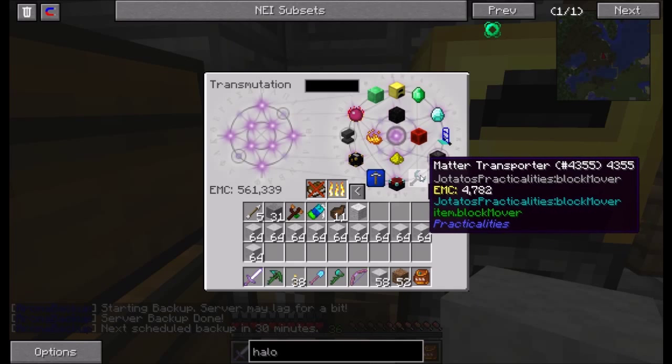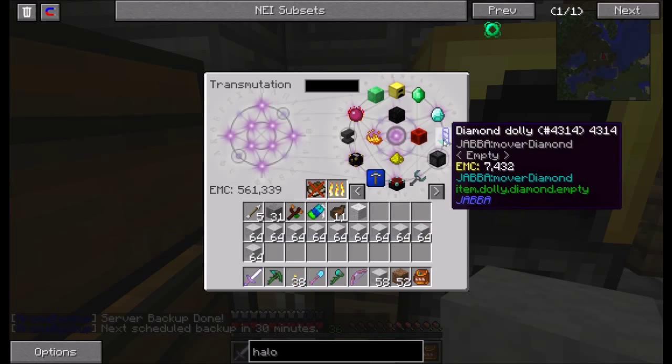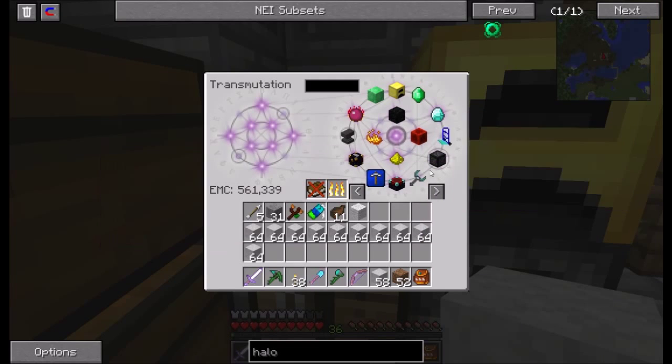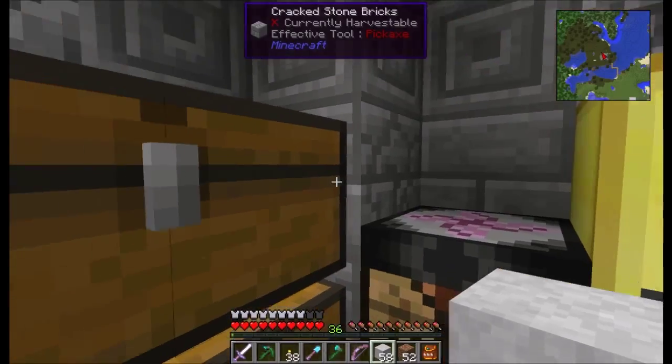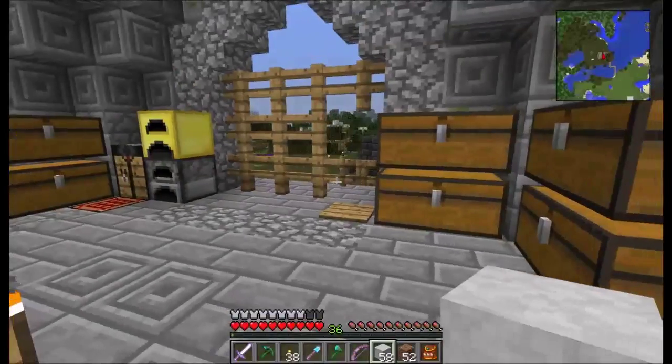I made one of these matter transporters — I just have it in the tablet right now. This thing is kind of like a diamond dolly but I don't think it has the same side effects that the diamond dolly does. I haven't tried moving any spawners yet.